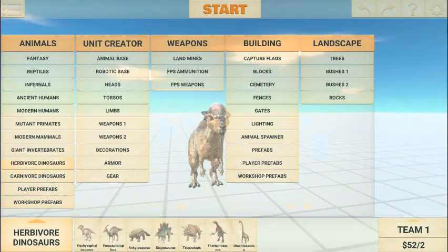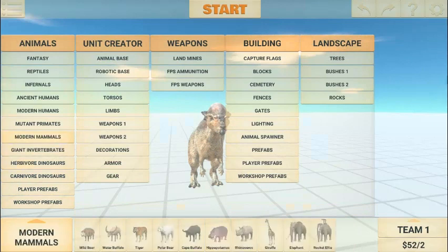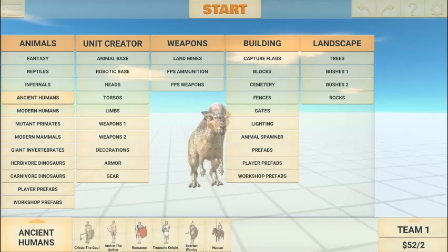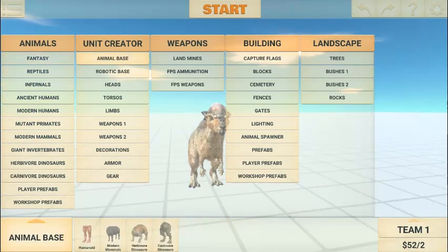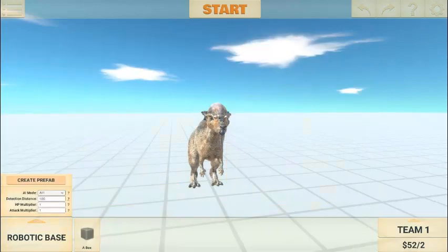Wait, did they not add a new unit? I feel like a lot of people are gonna get angry for this one. I guess there's new stuff for the guild creator — there should be, or else I myself would be annoyed.